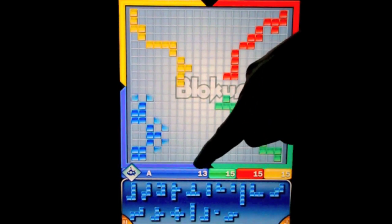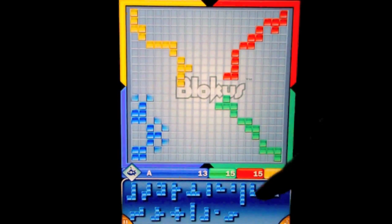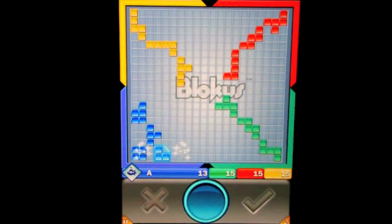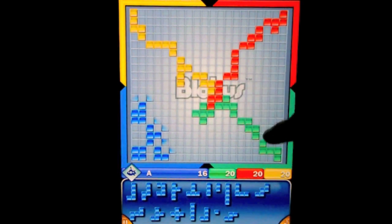Now if you notice, my score is 13 and all of the computer players have 15. That's because it gives you points based on how many squares you've taken up. You'll play until you can't play any longer, and again you want to get rid of your big pieces first — because if you're stuck with big pieces, that means you've got fewer points on the board. So I've got 13 squares filled in right now. If I were to play this piece worth 3 points, I'm happy with that — you'll see my score jump to 16. You can touch other players' pieces, but only yours can touch at the corners. That's what really matters.